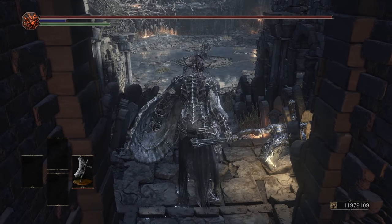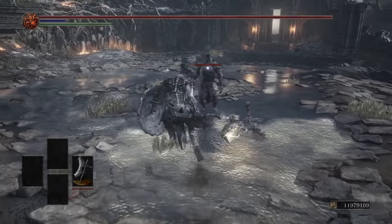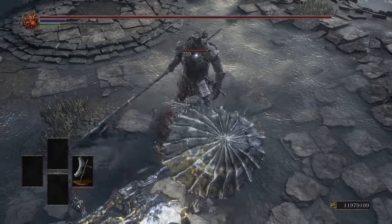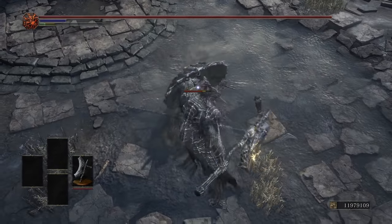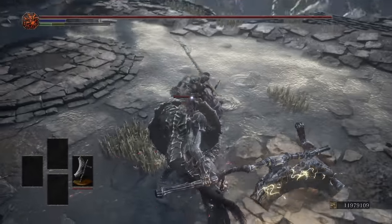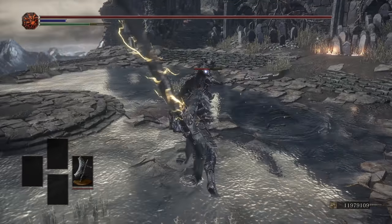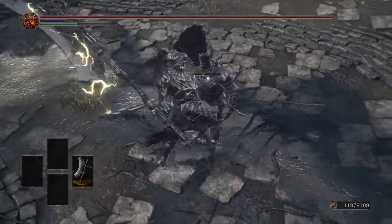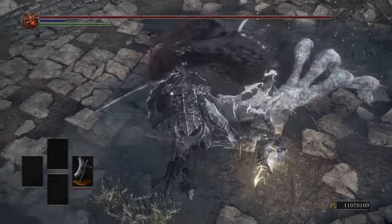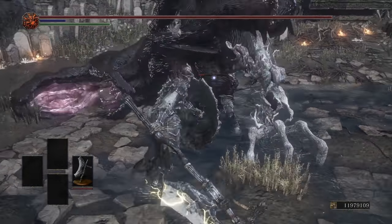Did you know that Gundyr's name is actually pronounced Gundyr? The fight begins and my first course of action is to test out my shield, and it is very effective. With it, we can block just about anything and the amount of poise damage it does is staggering. Right away, I'm able to easily overwhelm Gundyr and once I realize that, I decide to toy around with it a little bit. As long as we manage our stamina, then I don't think there's a single thing Gundyr can do.